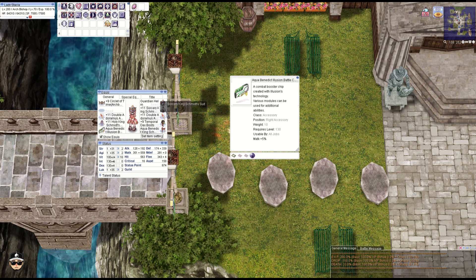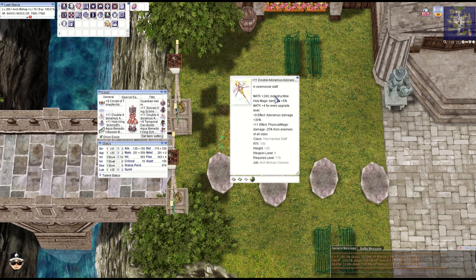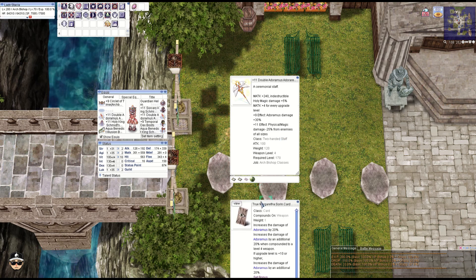Finally the weapon — I'd be happier with better enchants, but it's the rare staff: M attack plus 20 or 240, indestructible, holy property damage plus 5%, and four M attack per upgrade level. At plus nine you get 30% Adoramus damage; at plus 11 you get minus 25% physical and magic damage from all sizes. We have an FS4 enchant — not great — but we are running the true Margaretta Saurian card: 20% Adoramus damage, plus 20% more if you're at level four weapon, and at plus 10 you get an additional 20%. So with two cards that's 120% Adoramus damage.